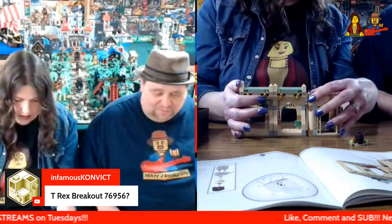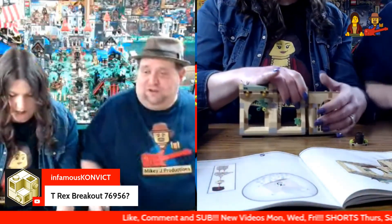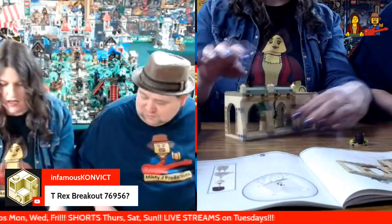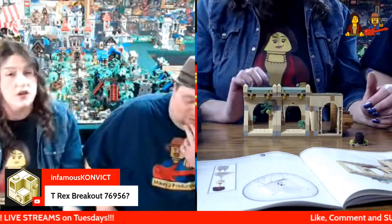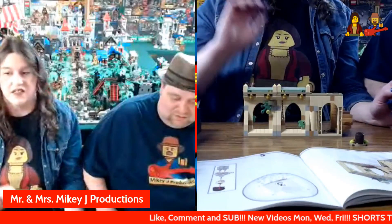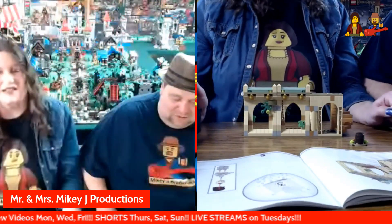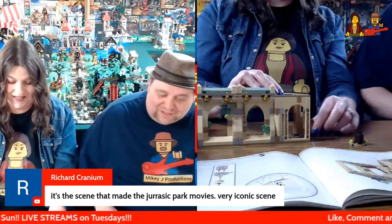Another one we want to go back and get is the actual Jurassic Park gate. We're going to BrickLink that — I went through this summer and rebuilt it in Studio from the parts and instructions to see what I could change, because when I BrickLinked it, it was the same price through BrickLink as it was to just get the set. Richard Cranian says it's the scene that made the Jurassic Park movies — a very iconic scene. Yes, absolutely.